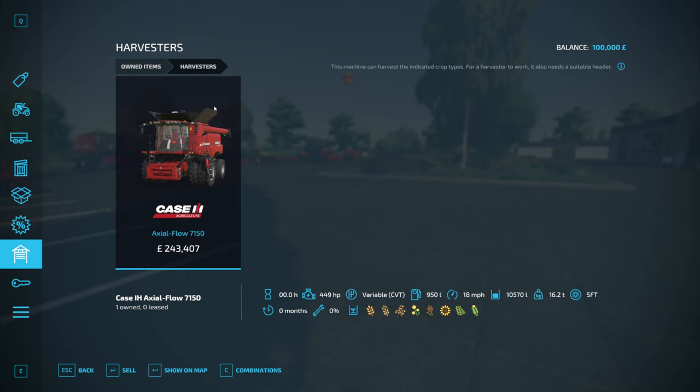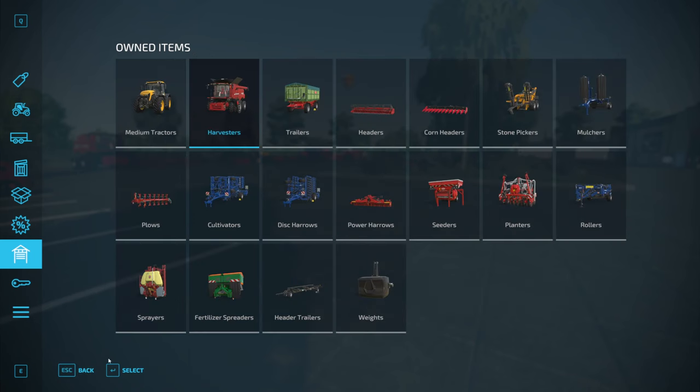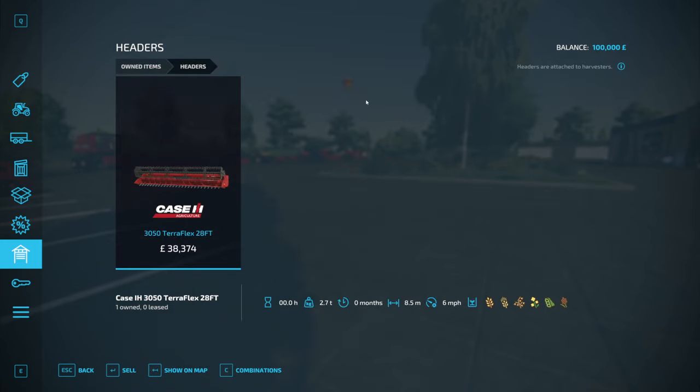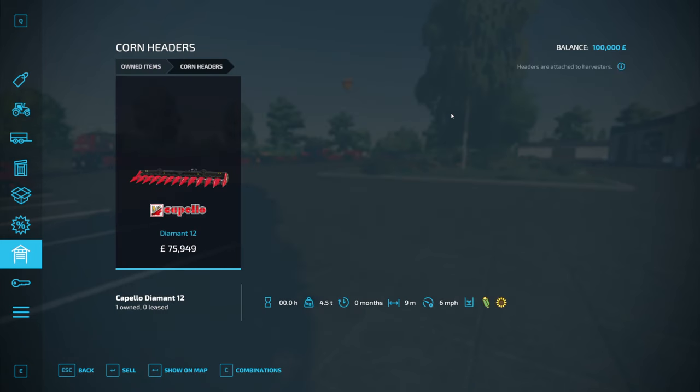The harvester of choice is the Case Axle Flow 7150 — that is a big one, a 10,000 litre capacity harvester from the get-go. Trailer-wise, you start off with two Rudolfs — the DK 280 RL, a pair of them, both with the dollies on the front. You have the header for the Case, that's the 3050 Teraflex 28 foot. You also have the corn header, the Capello Diamant 12, nine meters.